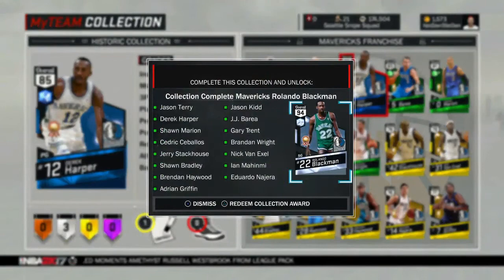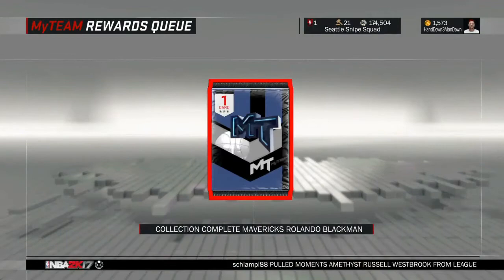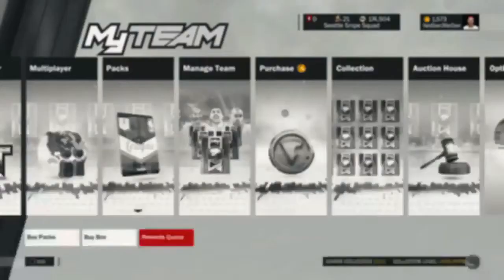I didn't really think I was going to do it when I originally got him yesterday, but here he is — it's just another diamond to add to the squad really. I don't think he's going to play, but it's going to be funny to test him out and see how he actually is. Rolando Blackman right there. Let's go look at the stats — I'll just put him at the end of my bench.